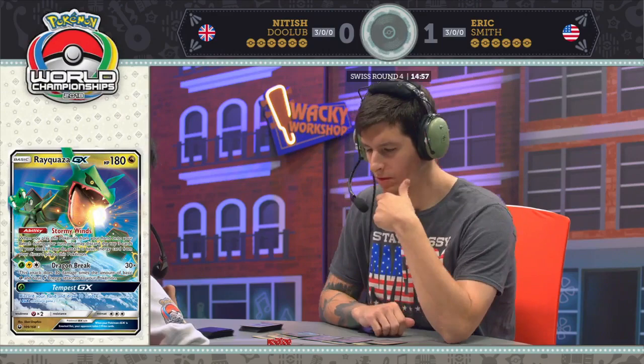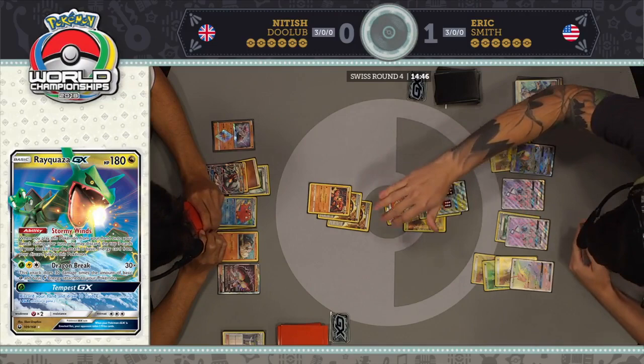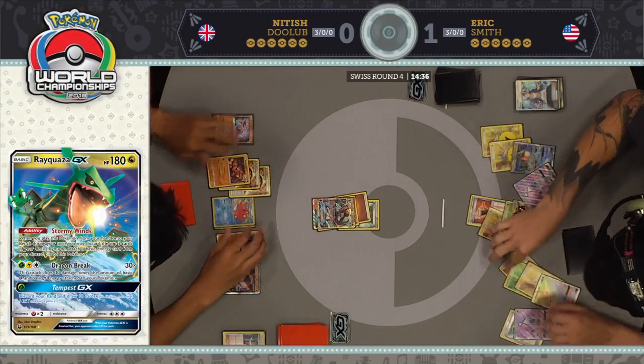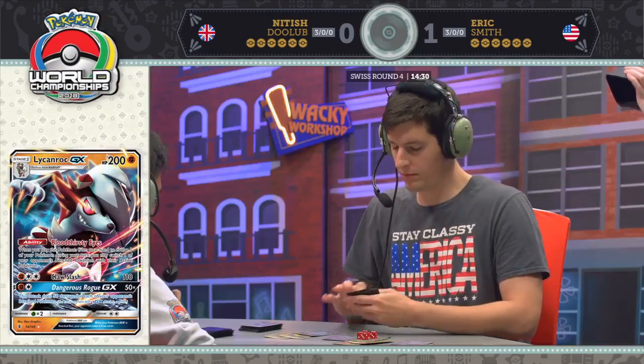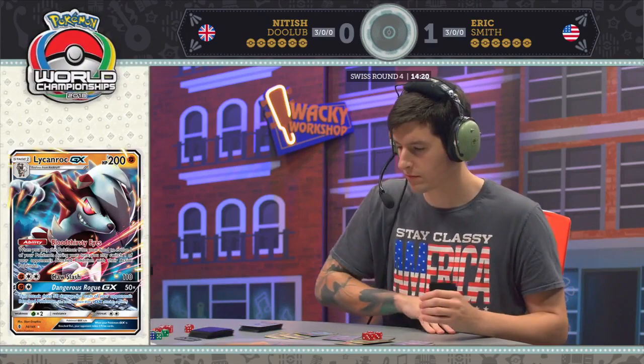Walking into Sledgehammer does not feel like a good idea, but looks like Eric says 'I just don't want to get hit by Dangerous Rogue.' The problem is you're not going to get hit by Dangerous Rogue, but you're still going to get one-hit KO'd. It's on board — it's exactly 180 damage. Sledgehammer literally might as well read 'Dangerous Rogue GX' without the GX part of it. It's the same effect. You do take another prize, but it comes at such a big cost.